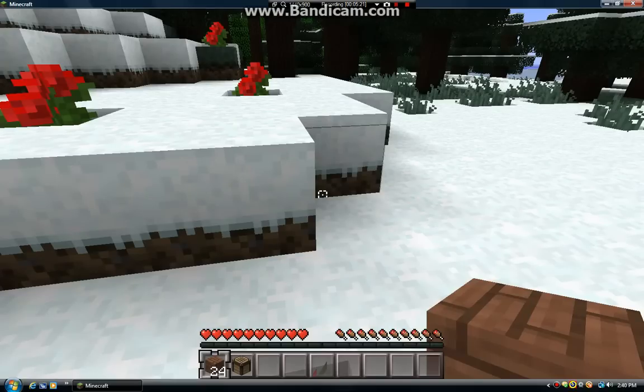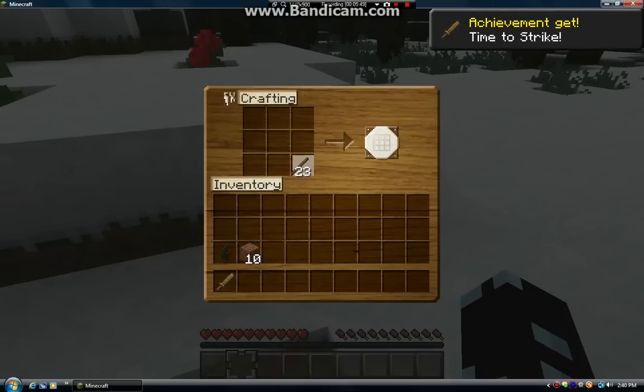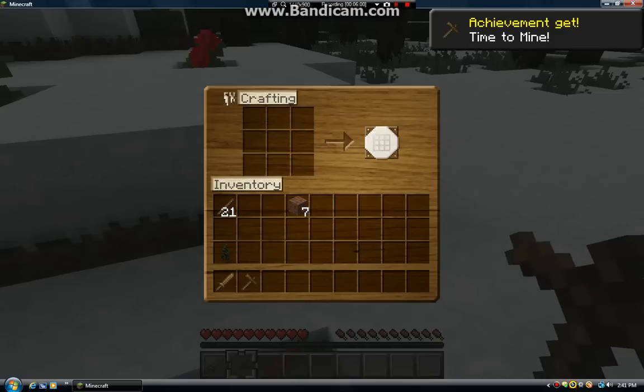We're five minutes in, halfway there. All right, we have 24 of these, so let's turn 12 of them into sticks — that makes 24 sticks — and the rest will be wooden planks. Let's make a wooden sword. I'm probably not gonna use it, I'll probably mine some cobblestone then use it, but just in case I'll still want one. Time to mine achievement, time to strike achievement.